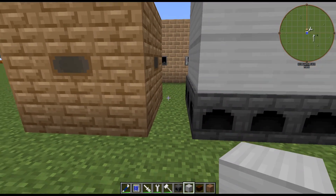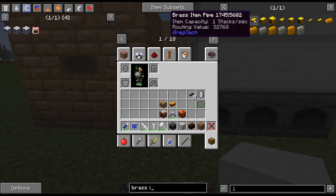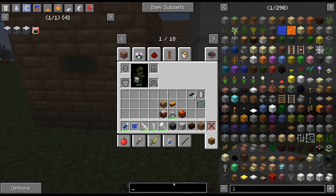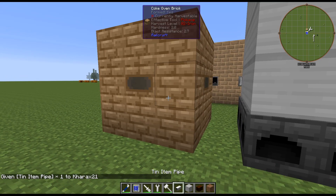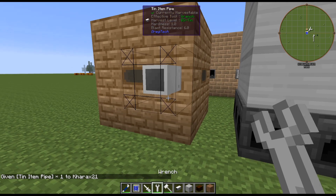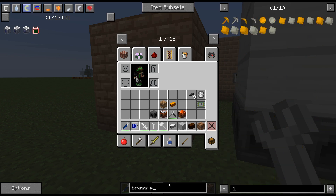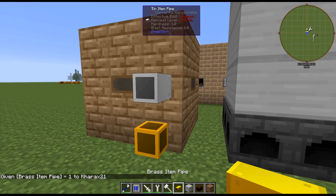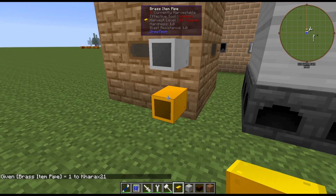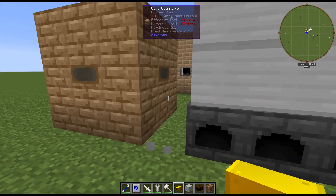An easy way to transport all the charcoal is to use brass item pipes. There are tin item pipes, but just so you know they are a bit bugged — when placing them down you need a steel wrench to break them, and the regular iron wrench you probably have at this point won't break them. Looking at the brass pipes, the harvest level is 3 versus only 1 on the tin, and the tin are technically worse than the brass pipes, so it's easier to just use brass.